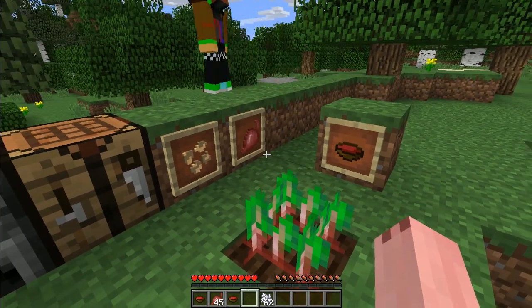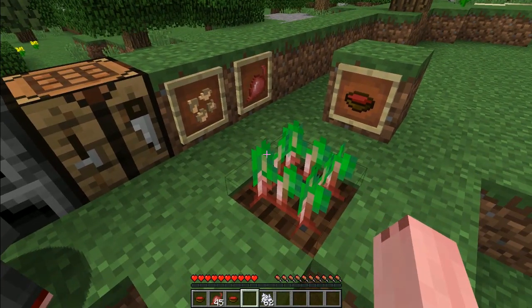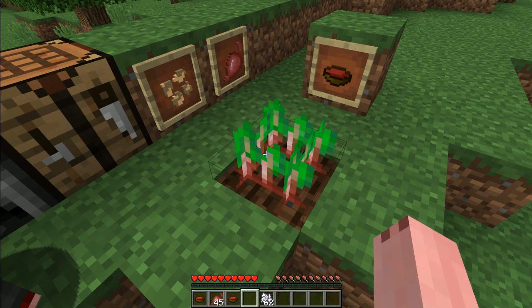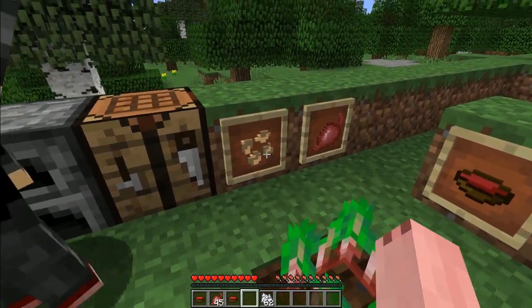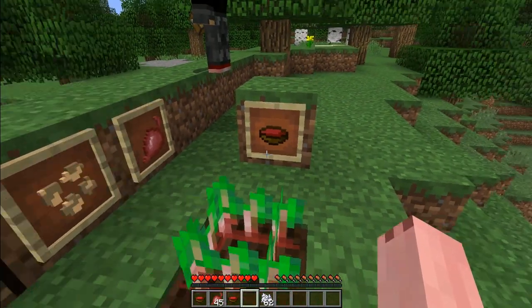Today I'm going to be showing you the beetroot. This was a new item added in Minecraft 1.9, and as you can see it adds three things: we have the beetroot seeds, the beetroot itself, and the beetroot stew.